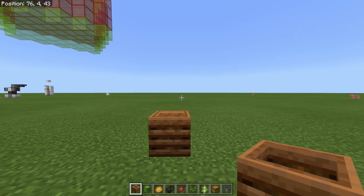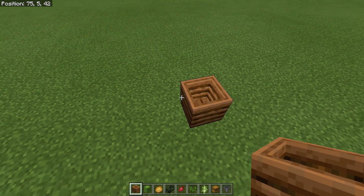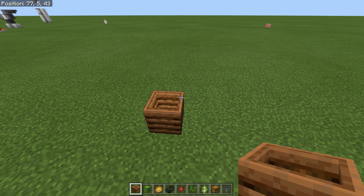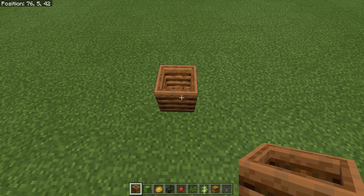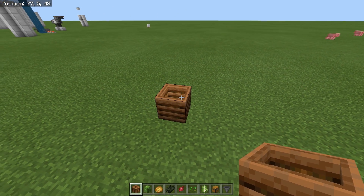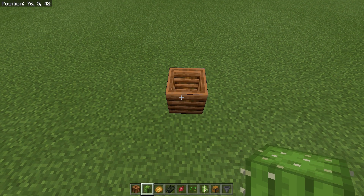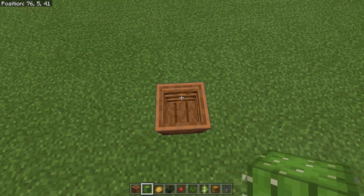Before we go over bone meal farms I thought we would go over the composter briefly so you can understand a few things about it. The composter is one of the new profession blocks recently added into the game. Whenever a villager is in the area of a composter, he may sync up with it and become a farmer. The composter also serves one other great and important function relative to this video, which is that it can create bone meal from pretty much any plant-based product that is out there.